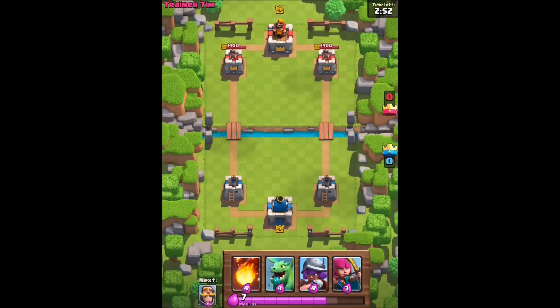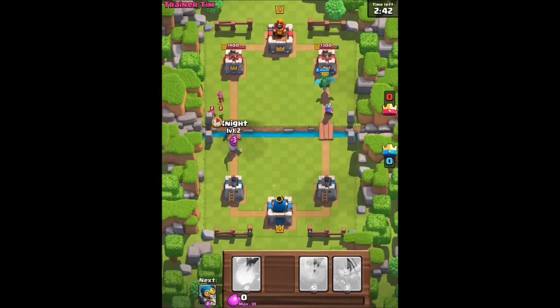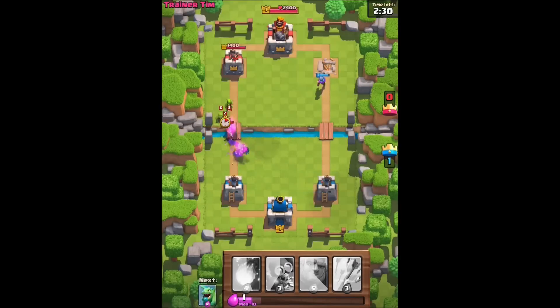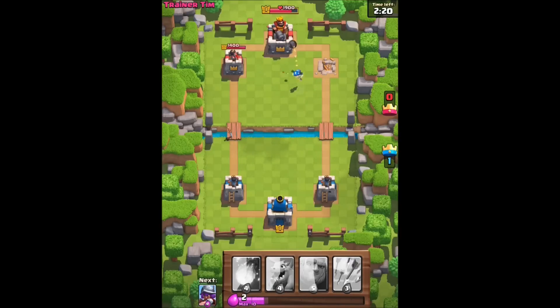I don't have my giant this time, but I do have a dragon. I'll send the musketeer to cover. I need to be prepared over here — I'm going to put a knight over there. Some archers. I really like that giant actually. I'm going to put a bomber over here, but he was all alone — I deployed him all by himself, which is not a good thing.